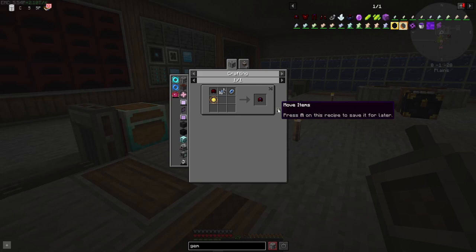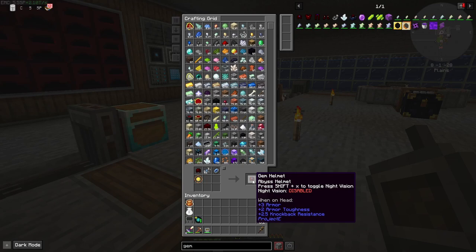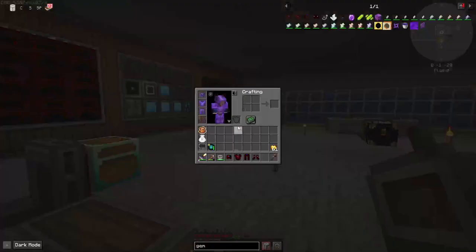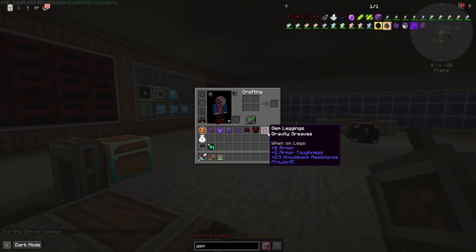All righty, I think we got everything we need. Let's clear this and make the helmet. The abyss helmet - press shift plus X to toggle night vision. The infernal armor gem chest plate, the gravity greaves, and the hurricane boots - press X to toggle step assist.